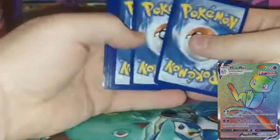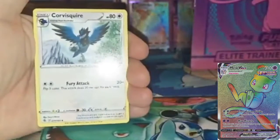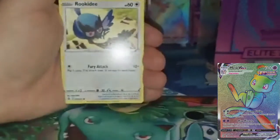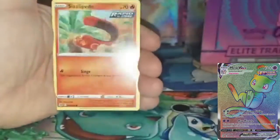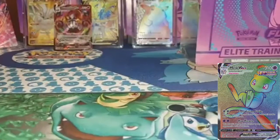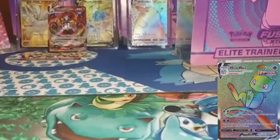I still need more Battle Styles in my life. I know a lot of people are done with that set, but I still have some cards that I need. Battle Styles, Chilling Reign, Evolving Skies. Sizzly Pede, Stuffle, Reverse Holo Corsola. Just one hit out of four packs. Not the best odds. Alright, ETB time.